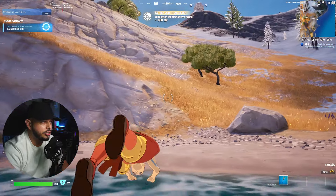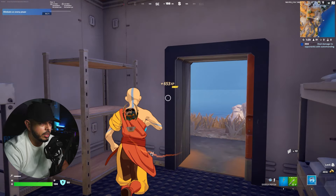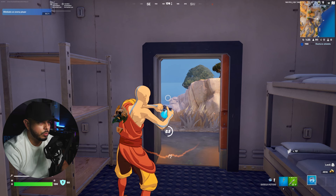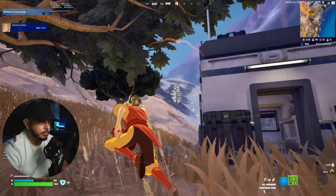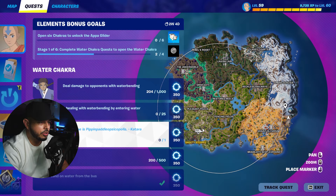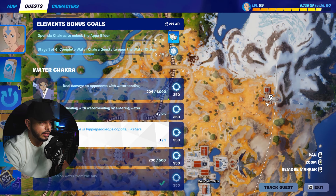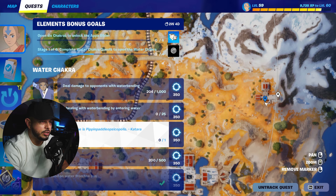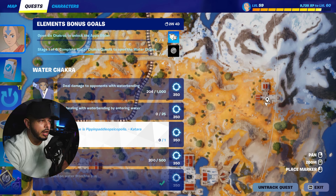There we go — that quest is done, two out of two, and we gained 350 chi. Now let's move up the hill, grab some ammo and guns, and grab shield too since we're still restoring shields at 150 out of 500. We also have to destroy a Cabbage Cart. Let me pause and show you a map — these are all the locations where you can find a Cabbage Cart, courtesy of fortniteworld app. The link will be in the description.